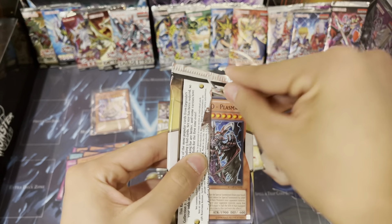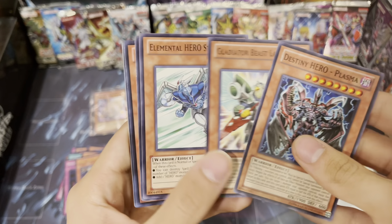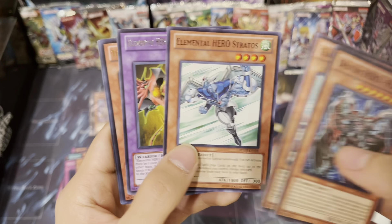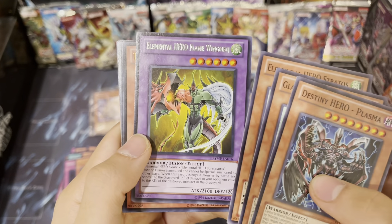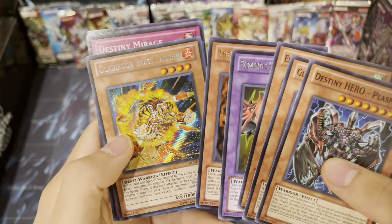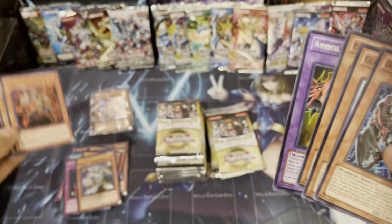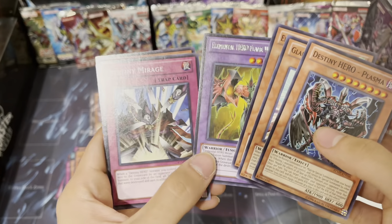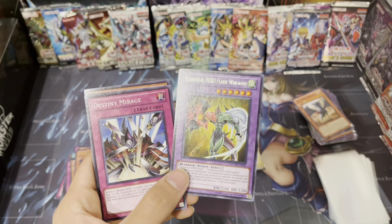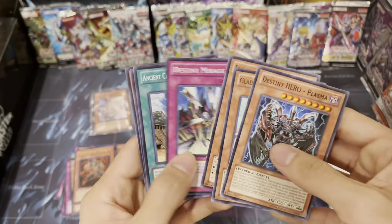I can't really remember - I guess we're just gonna have to see what secrets we get because I really don't know. A Stratos, a Flame Wingman - this is a really good card to get. Gladiator Beast Laquari - that's a good one, I love the Gladiator Beast cards. A lot of the Gladiator Beast stuff comes in here - I'm gonna set this aside just to see how many we end up getting.